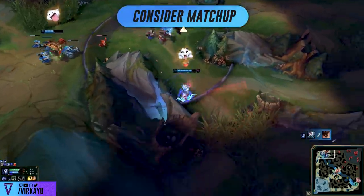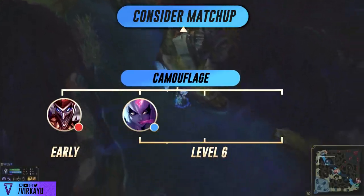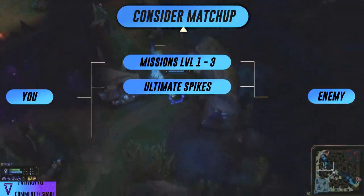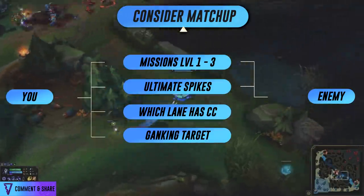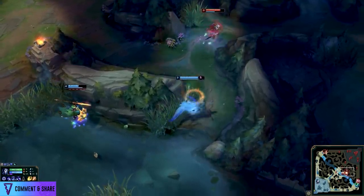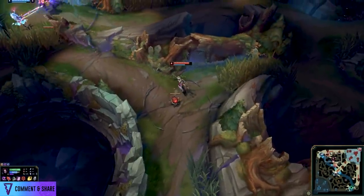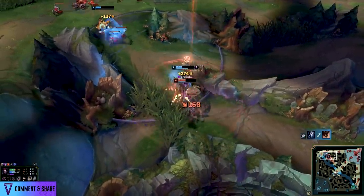For the enemy jungler and your team, consider scaling, crowd control vs damage vs tankiness vs camouflage. Shaco has early camo, Evelynn at level 6, Rengar at level 6, Kha'Zix at level 6. Think about what you want to accomplish from level 1 to 3 and what the enemy wants to accomplish. Are there notable level 6 ultimate spikes? Which lanes have the best CC and should you consider ganking them? All of these considerations help you outline and understand your win conditions. This knowledge comes from experience, playing more, playing different champions, and having a good champion pool.